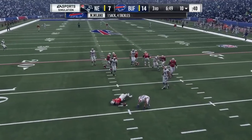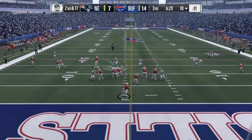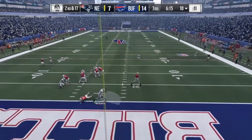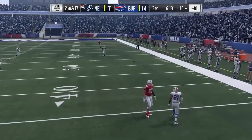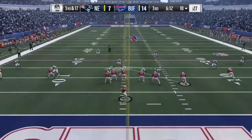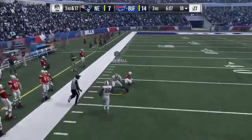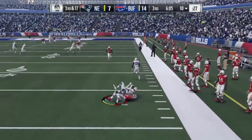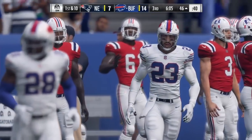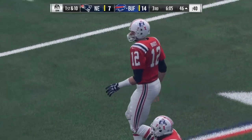A nice sack by Milano there — I actually thought it was a run, so that's why I came off my coverage. I'll put him on Gronk. Brady is throwing off target; he kept his eyes down the field and threw it incomplete. Micah Hyde again — wow, that's 2 picks for Micah Hyde against Tom Brady. I'm excited for this year; let's see what the SWAT team can do against Tom Brady. Patriots on decline, Bills are on the rise — that's all I can say.